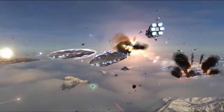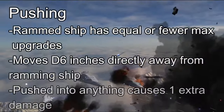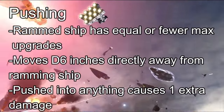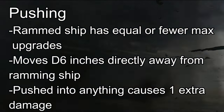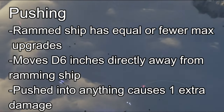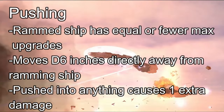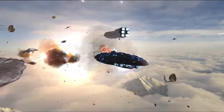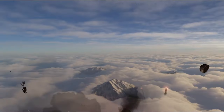After resolving the damage from the collision, if the target hasn't been destroyed, it might get pushed. We're in the vacuum of space — if stuff collides, inertia kicks in. If the target has the same or fewer upgrades, it will get pushed by d6 inches directly away from the ramming ship. If the push makes it collide with something like terrain or another ship, that ship stops moving and takes yet another point of damage. So it's possible, if you play your cards right, to cause 3 points of damage on an enemy vessel by ramming it and then pushing it into something else it crashes into.